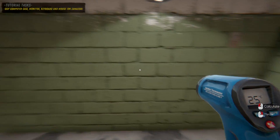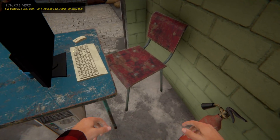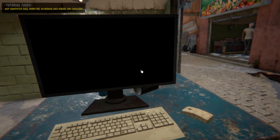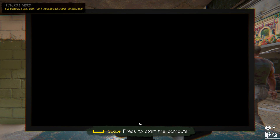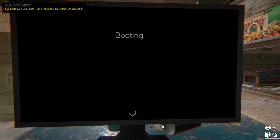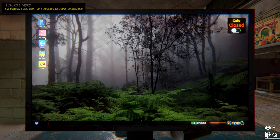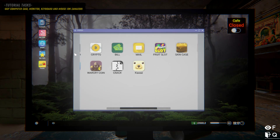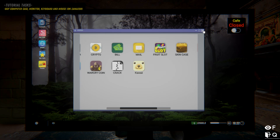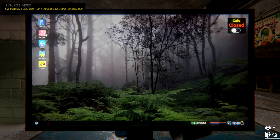We have the extinguisher and baseball bat in case of emergency. Right now the cafe is closed. There's a very loud computer booting up. The cafe is going to stay closed - we need to buy a case and stuff from Zamazor. That's the Amazon parody in this game - they have mail, fruit slots, skin cases, and more.